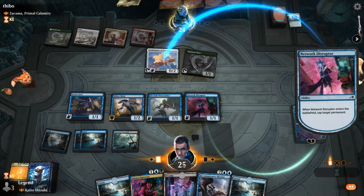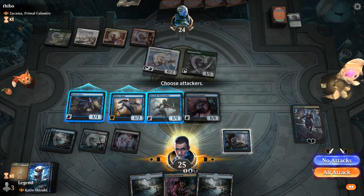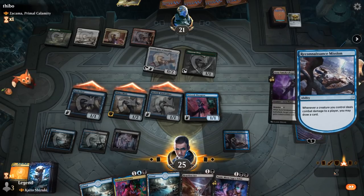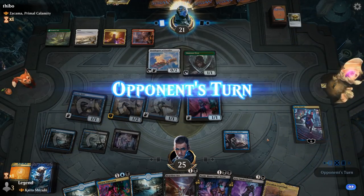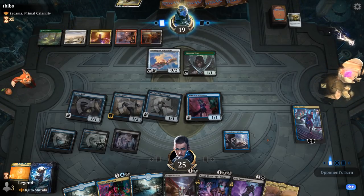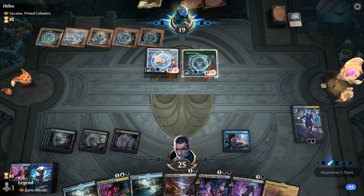Heartless Act can take out a mana creature. I think I'm still drawing here — would love to find another counterspell. Seven mana for the opponent, getting closer to the nine mana they need for Zakama. Heroic Intervention into maybe a sweeper here. Alright, so they got rid of all our creatures — not where we want to be.